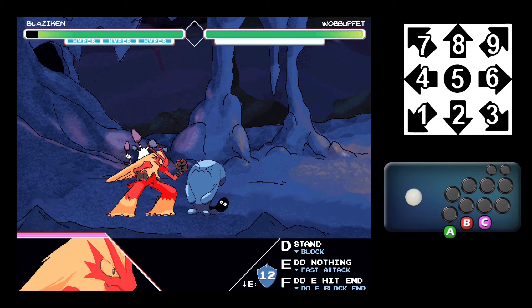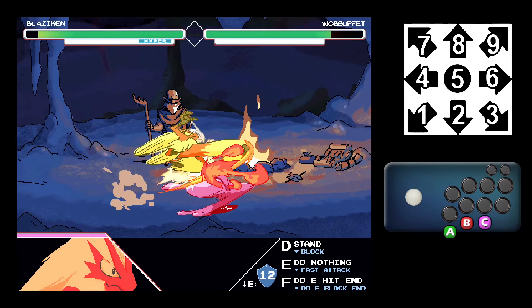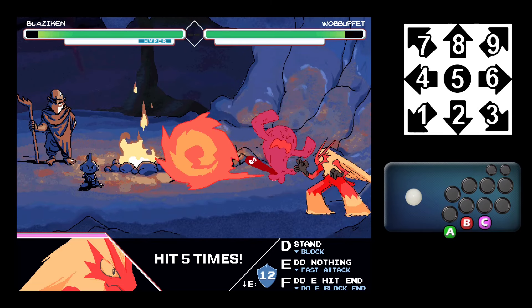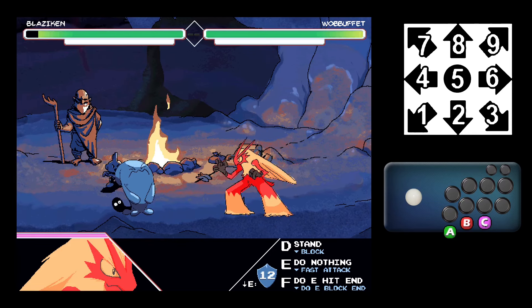Earlier I mentioned we had a hybrid input system — that's where this comes in. Metered moves in this game, called hyper moves, typically use motion inputs. These motion inputs are on the character select screen for each character. For example, Blaziken's are: a dragon punch, a quarter circle back, a half circle forward for a super, a double tap, back forward charge, down up charge, double quarter circle forward, and a couple others — but nothing too crazy.